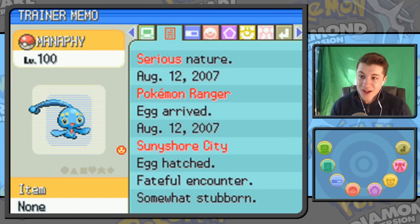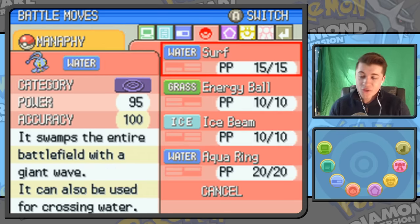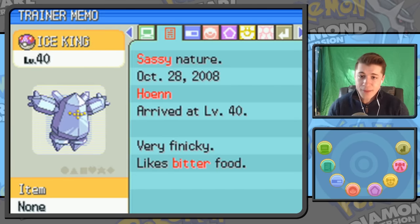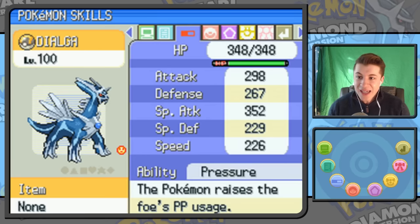I have another Manaphy over here at level 100 — this is the one I got from my first copy of Pokémon Ranger. I trained this bad boy all the way up to level 100; he used to be one of my favorite Pokémon. It's not a terrible moveset: Ice Beam, Energy Ball, Surf, and Rest for recovery. Regice with the nickname Ice King, from my copy of Pokémon Emerald. And of course Dialga, the cover legendary, trained all the way to level 100. I would use the VS Seeker to rematch trainers — I'd go to the Fight Area and rematch a trainer with three Pidgeottos over and over again.